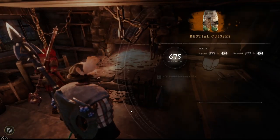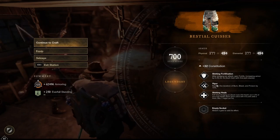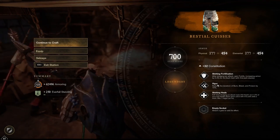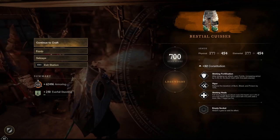Now let's go ahead and just shoot our shot. I'm dropping in shirking heels. We got shirking heels, shirking fortification, and vigor. Not the worst but also not the best — I mean we hit the shirking fort which isn't too bad. Honestly I might just use this until I do kind of get my best-in-slot piece.